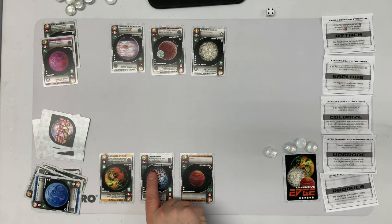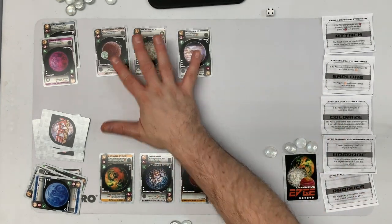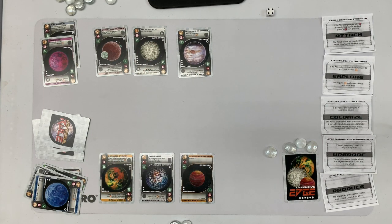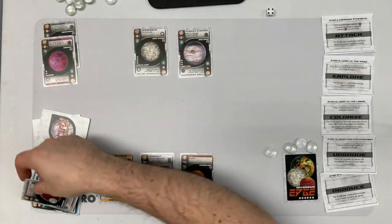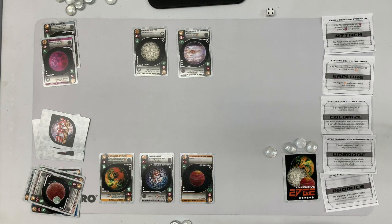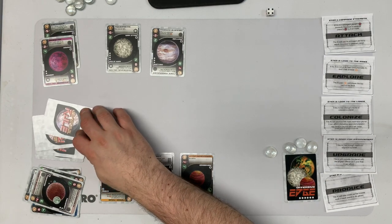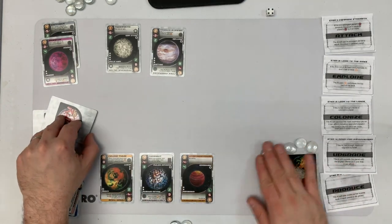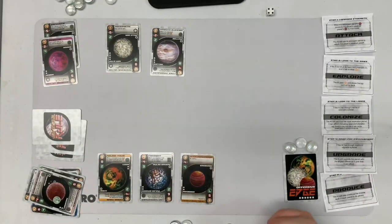This card should have been destroyed when they colonized another planet — I missed that. On my turn, I'm trying to end this as quickly as possible. I need to get a card, so I spend one to explore with a follow cost of three so they can't follow. They gain one. I explore and get a card in hand.